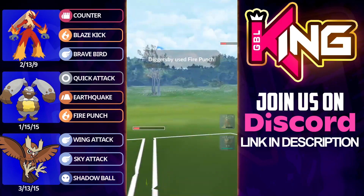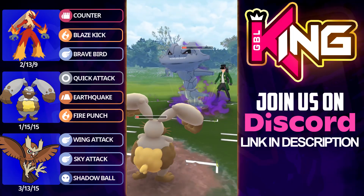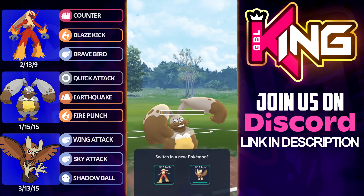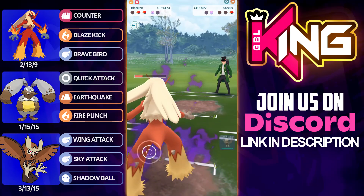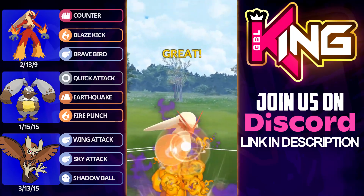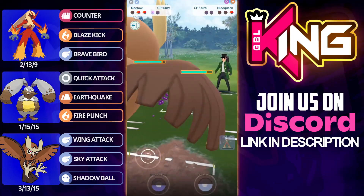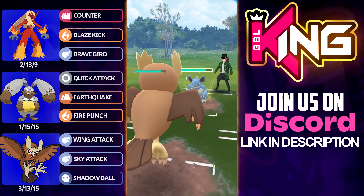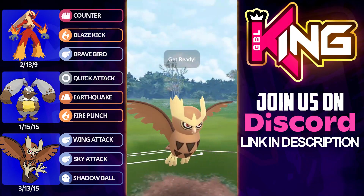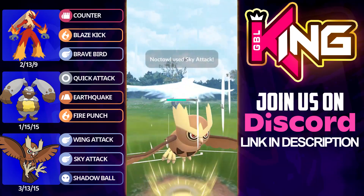In comes a Victrebell going for Razor Leaf and this is absolutely fine for Diggersby though. Fire Punch number one — they're not going to get to a move. If they do shield this will be perfect, but I'll be happy enough just to get rid of this thing. I think the opponent's basically sacrificing the Victrebell, which is a good sacrifice by them. We can't get to the Fire Punch, but this leaves us in a really good position to come in and counter down with Blaziken and get a move off. In comes Nidoqueen — I go straight for the Blaze Kick because the opponent basically has to shield anything from this Pokemon.